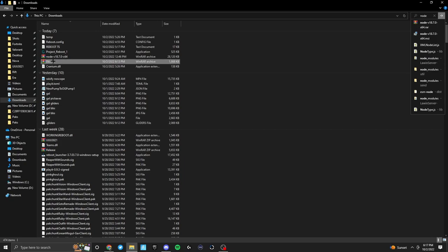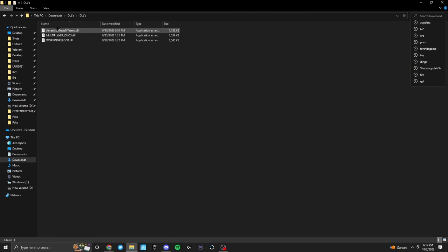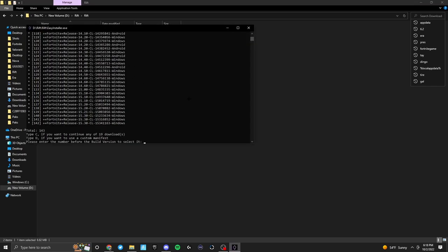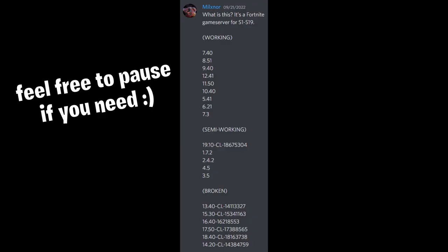Next up is DLLs. Go to DLLs and extract to DLLs. This will give you a file called DLLs, and from there you can go in and there are three DLLs. Keep those here. Lastly you have Easy Installer. Open it up and find the version you want. This plays a big role because there are certain versions that do and don't work with the reboot, so I'll put a list up now for what does and doesn't work.